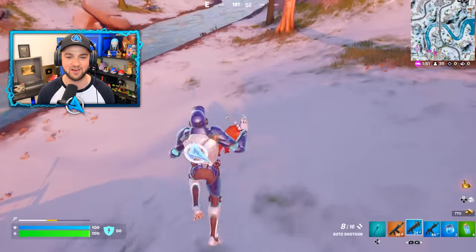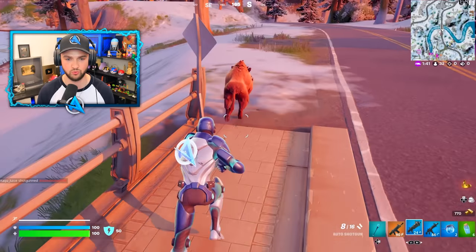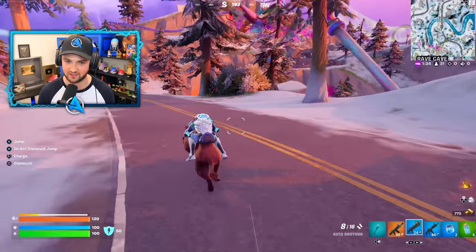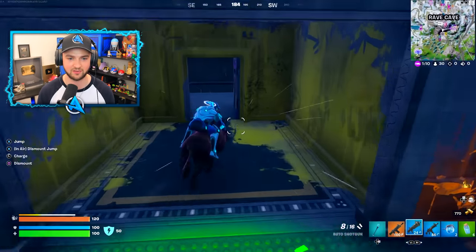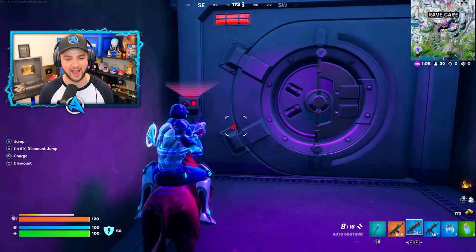Now that we can ride animals in Fortnite — you could do this originally with chickens — all you got to do is jump on the back of an animal and you can start riding. Not only are they a fantastic way of getting around the map, but this thing will be the key to getting the vault open. Bring your wild animal all the way to the vault door and it will register as two people being there.